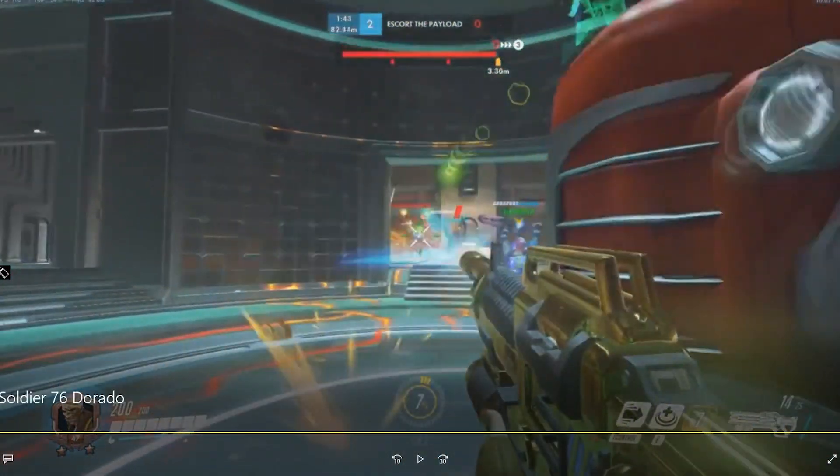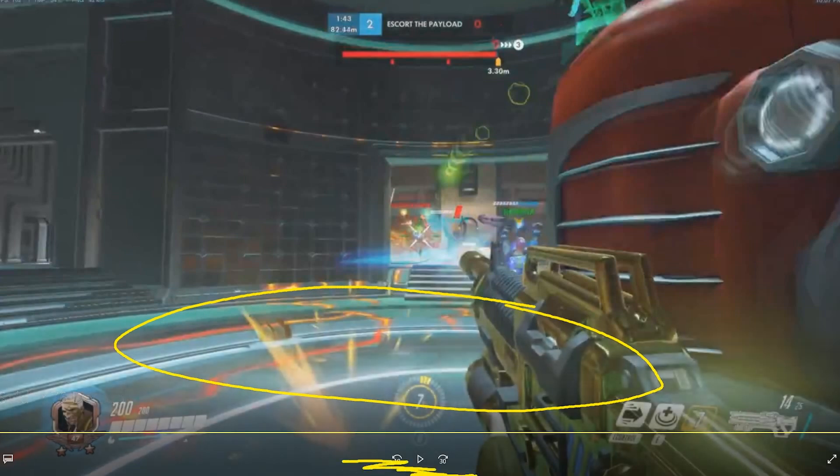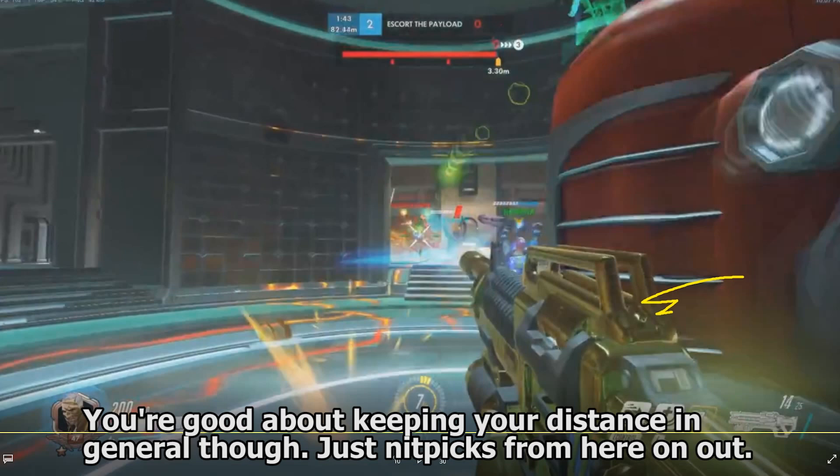There's actually an Earth Shatter that comes in and gets dropped onto the team, and we're just ever so out of this Earth Shatter. Because this payload wouldn't have stopped us from being hit by the Earth Shatter. Kind of got lucky there. It isn't going to end up mattering, but just a general habit is you should be staying on the high ground and overlooking this point if you can, and let your teammates push the cart.